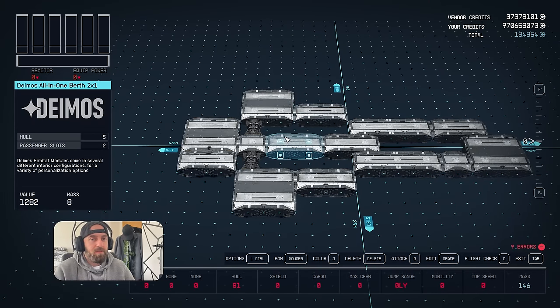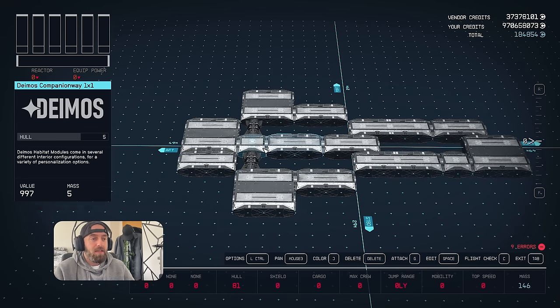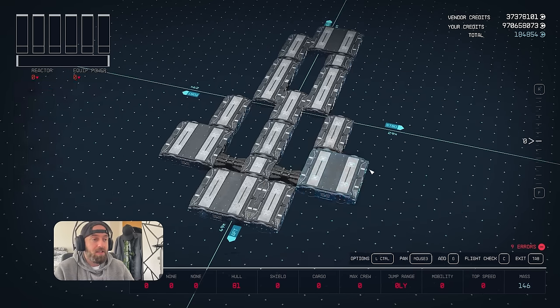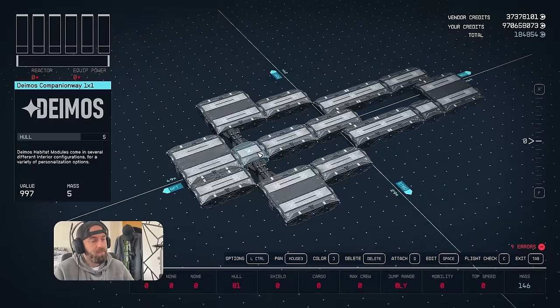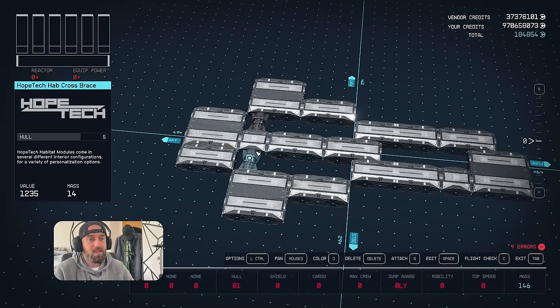For the second layer, to get the shape I want for the wings on the outside, we need to build two layers up. It does keep the habs separate. I'm not actually going to be building above these habs, so it's not going to affect it with ladders. Let's get cracking with the second layer.